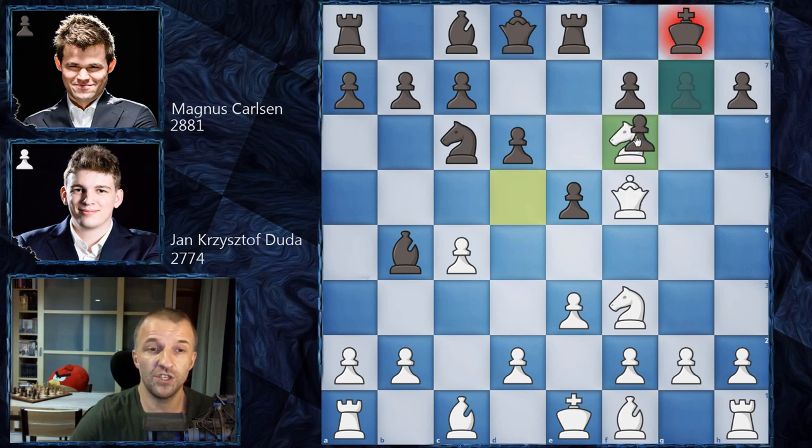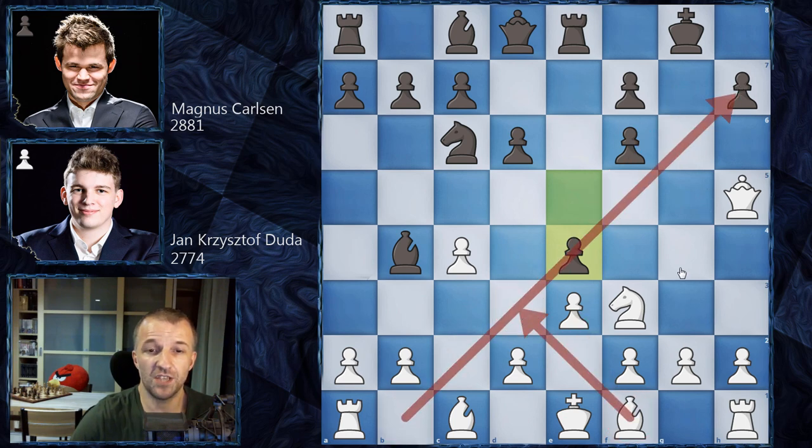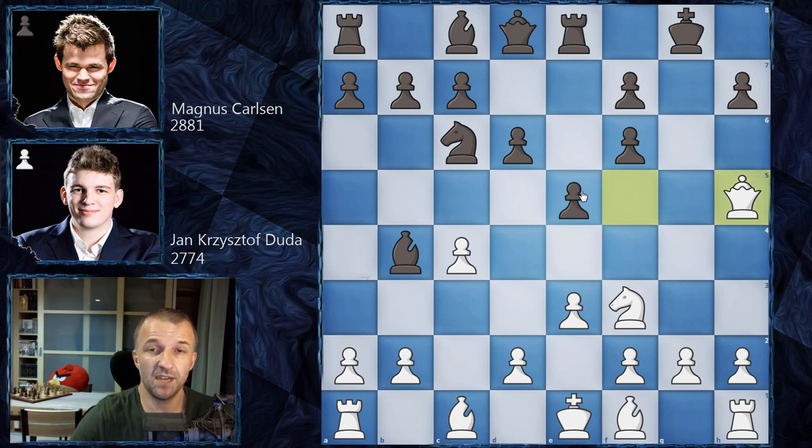Magnus goes for g takes on f6, so he wants the queen to stay on the board. We have queen on h5, and now black has two ideas: e4, kicking the knight, but also blocking the diagonal, since the bishop can use it to attack on h7. That is one idea, but Magnus Carlsen goes for a more aggressive one.